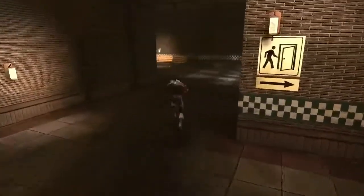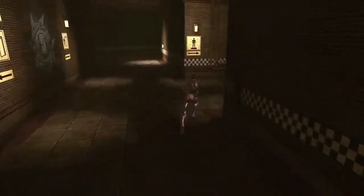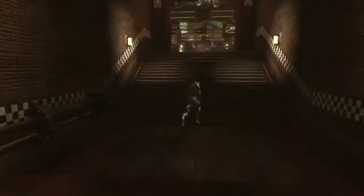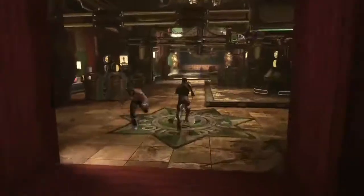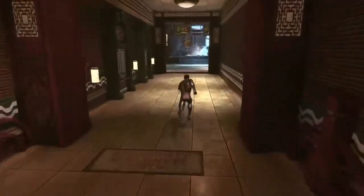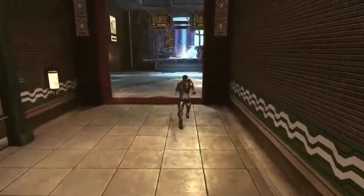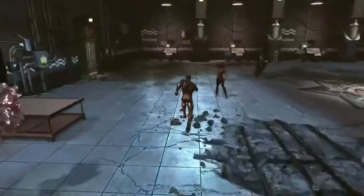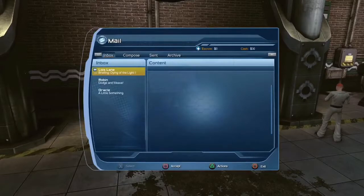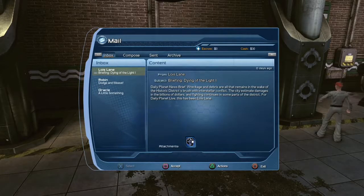It doesn't matter which police station you go to as long as you go to one of them. Walk up here and follow the teleporter signs to the teleporter. Then go to the mailbox and grab the Lowest Lane item. Press X then Square to accept.